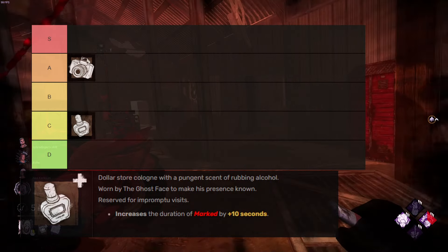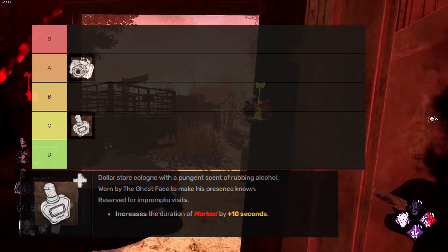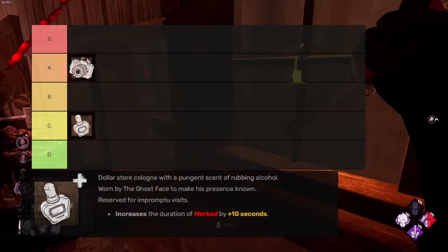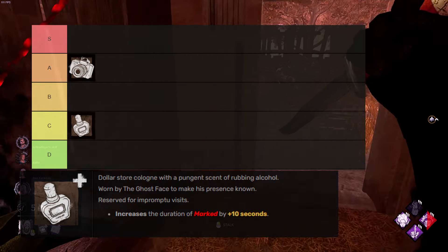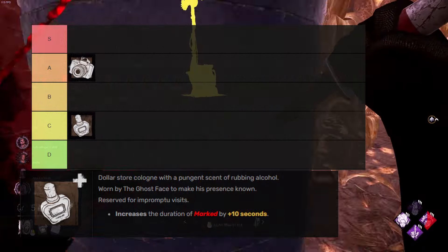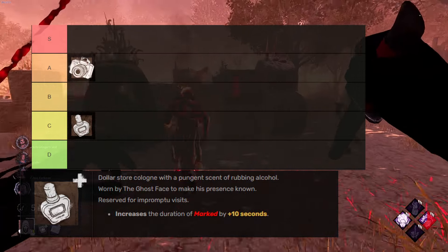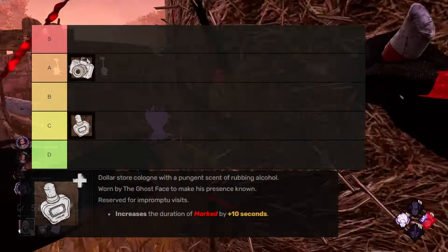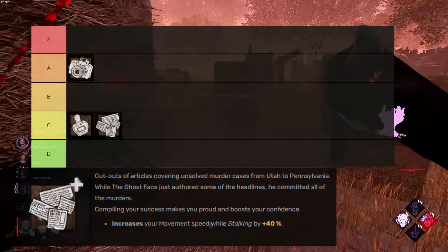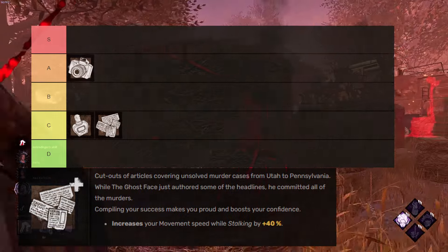The idea behind using cologne effectively is to have people marked when you have someone else hooked, with the intention of forcing a hook stage by preventing rescuers from saving. However, this isn't that necessary as the base mark time is the same as the hook stage time, so it mainly comes in handy if you mark someone before you hook someone else — which is kind of niche. You can pair this with Journal for another niche combo: if people are marked for a long time and also oblivious, you can slug a bit, but it's not that good a combo. This is mainly a quality-of-life add-on with some minor gameplay advantages, but it feels so nice I'd still recommend running it over everything that comes after it.